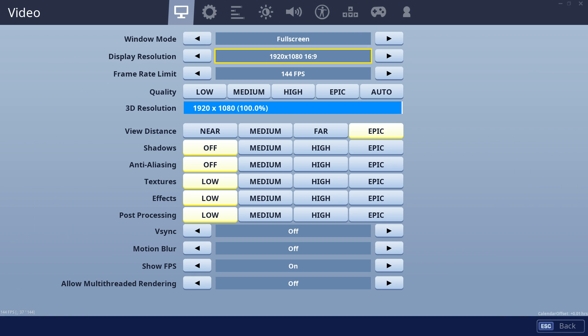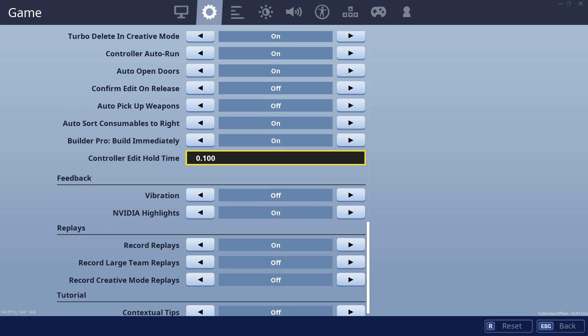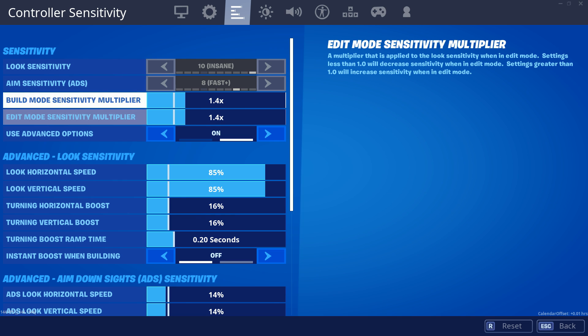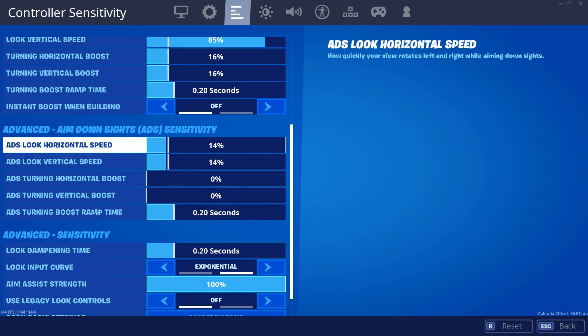My settings are going to be play full screen native, all that good stuff. I don't play legacy. I play 10, 8, 1.1, 1.4 for edit mode and build mode sensitivity multiplier. I use the advanced options obviously. You guys can just pause the video if you need to see all of this.